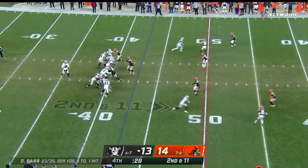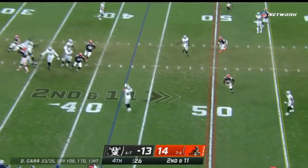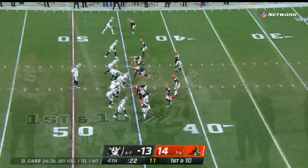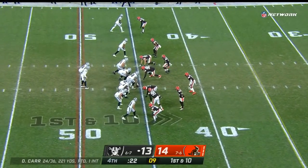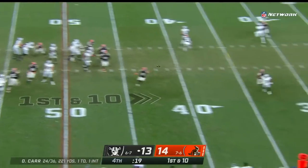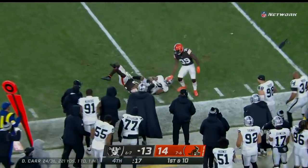Under a minute now, with 29 seconds. Carr looking for some magic — has Jacobs angling out of the backfield into Browns territory. Moreau needs to get out of bounds, cuts it upfield, gets some extra. They need another 5 to 10 yards to get into Carlson's range. Pressure coming on first down, Carr on the move — Zay Jones has it, and they keep the drive alive.